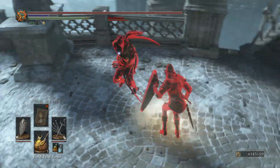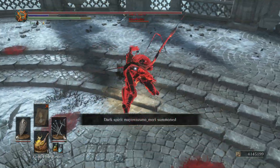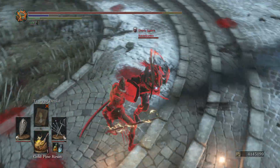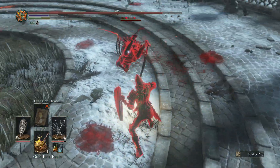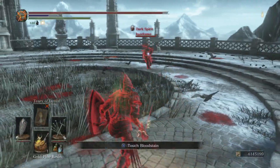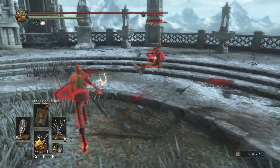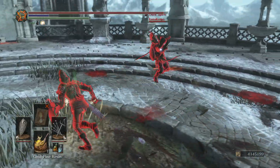Of course, you can just use the weapon on its own and two-hand it, which is technically what you want to do because the L1 combo is actually really good with this weapon. But again, the issue is that you have to be very close in order to get that initial hit to start the combo, and then you open yourself up to all of those risks by playing that close-quarters game.